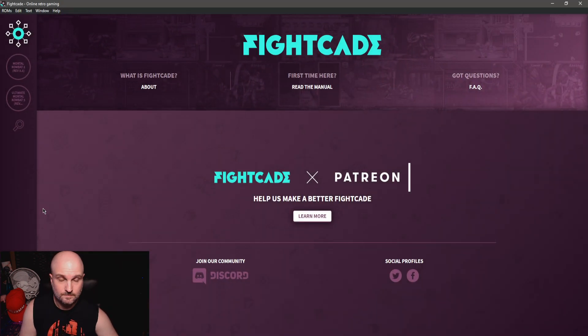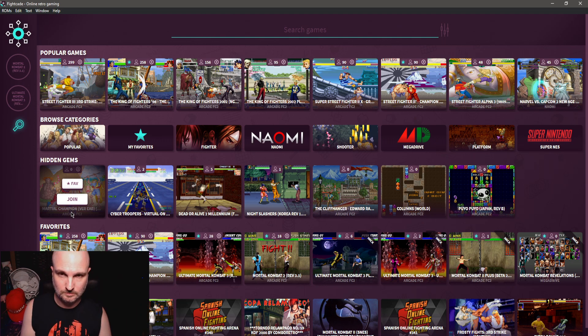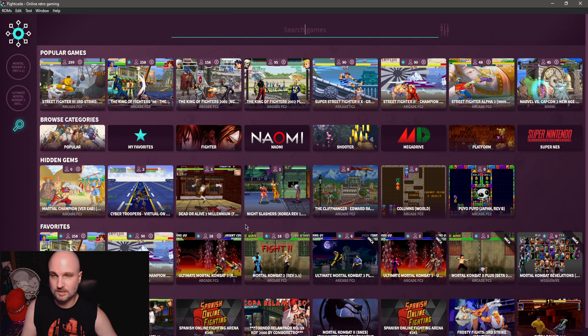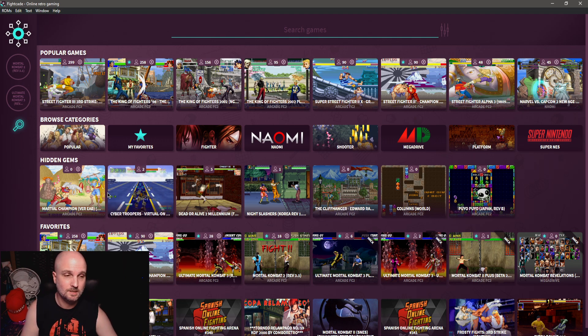I'm going to help you get into Fightcade, which is a free emulator on PC. It allows you to access all of these really old but awesome fighting games from yesteryear. Not just that — basically anything that can have a two-player component, like Streets of Rage and more. I've been playing Fightcade for the last few weeks and it's some of the best fun I've had in fighting games for a long time.